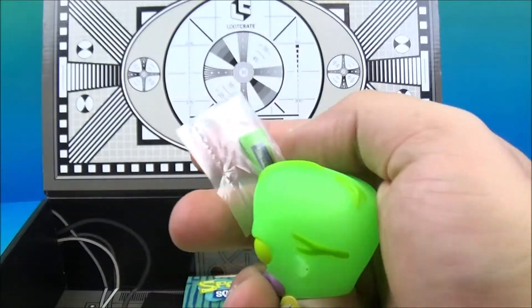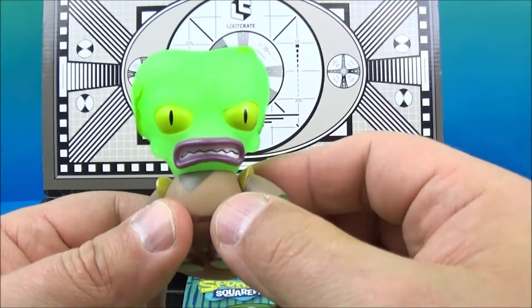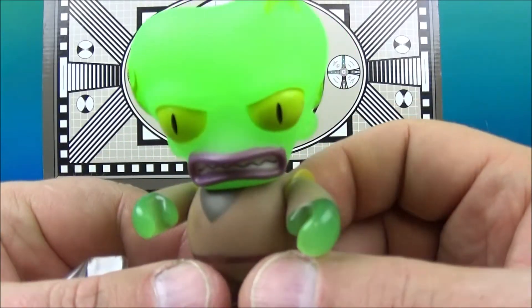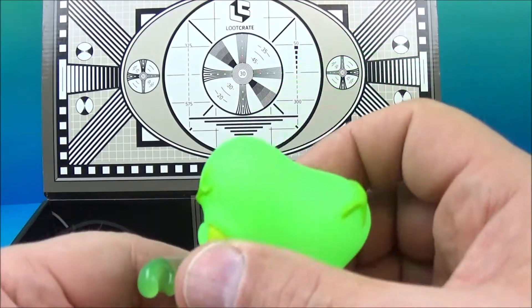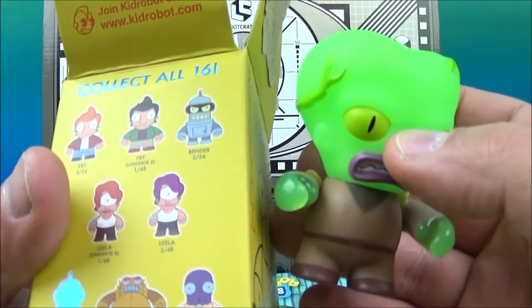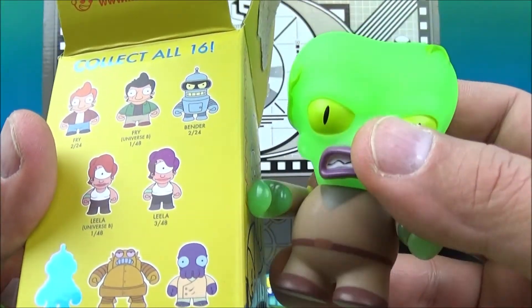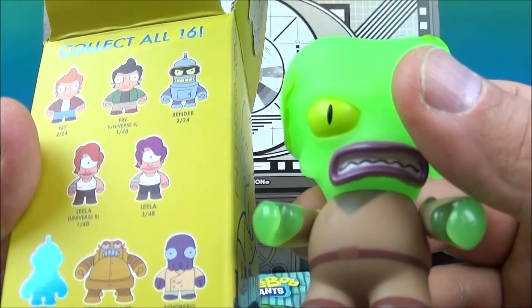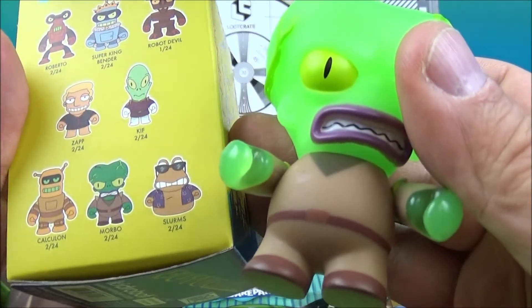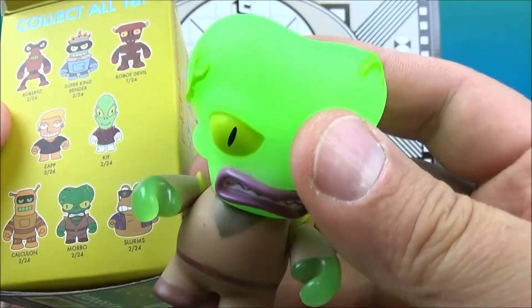Okay, so we got a little something else in there. Oh, what's this guy called? He's the mad angry alien robot guy. Looks like he glows in the dark too — yeah, I think he glows in the dark. What is this guy's name? It's not Bender. Oh look, on the other side — we got Morbo! That's right, it's Morbo.